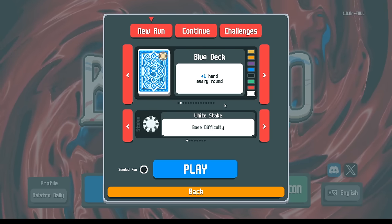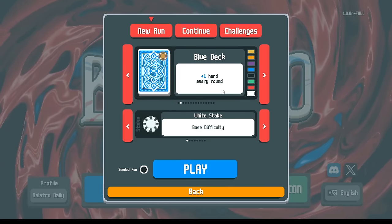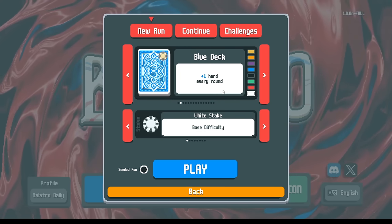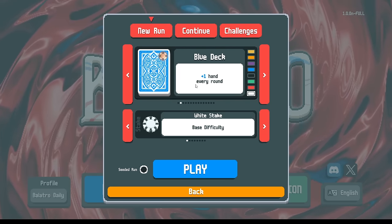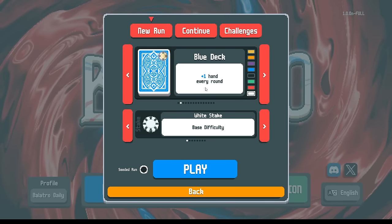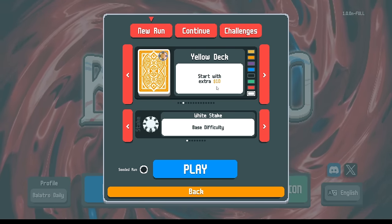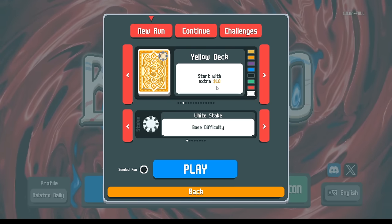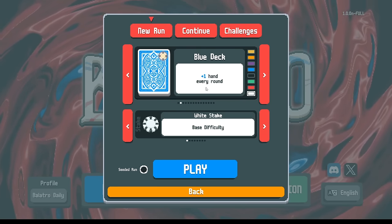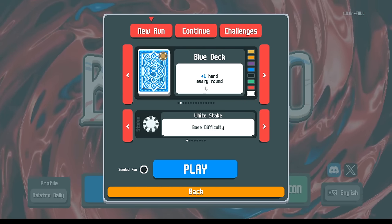Once you're more comfortable with the early game, I actually like the Blue Deck as the next step up. Comparing the Red Deck and Blue Deck, instead of one extra discard you get one extra hand. You can use a hand like a discard - if you run out of discards you can just throw garbage as a hand and redraw. That extra hand is almost always more powerful than the extra discard, and it could also be an extra dollar per round.